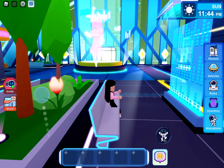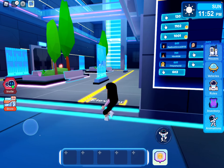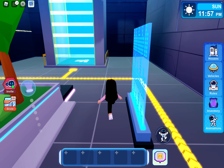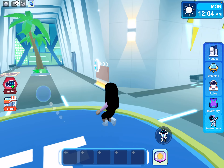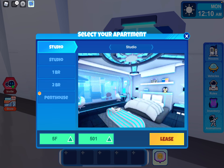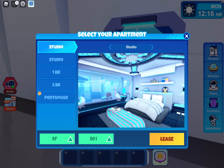When you first come into Skyline Apartments, you might be really confused what to do. There is an elevator — these doors might confuse you, but just go up into the elevator. We'll go to floor five. Now there's apartment slots that are open. There's studio one, studio two, bedroom one, bedroom two, and then there's the penthouse which requires a pass. We're going to do studio number one first.